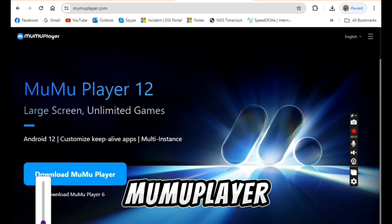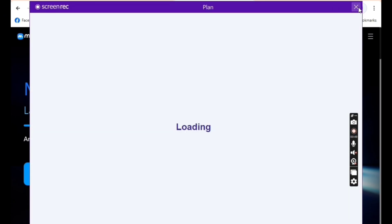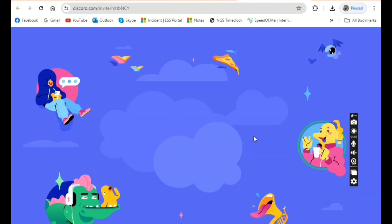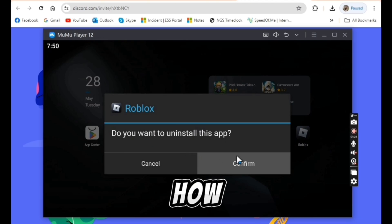Just click download MuMu Player. I already have Roblox here, but I will show you how to download it.